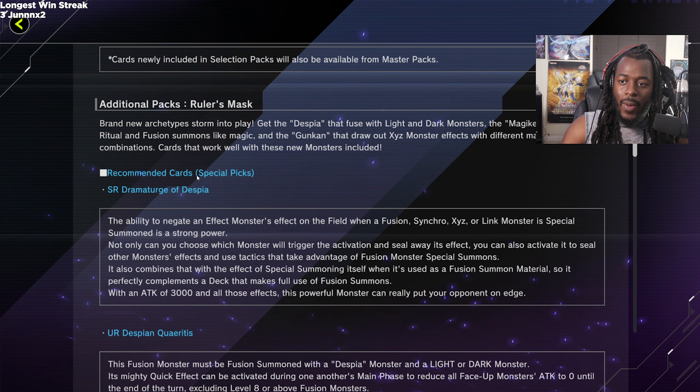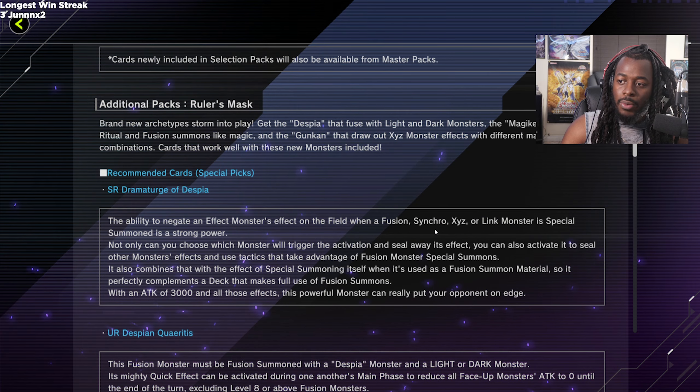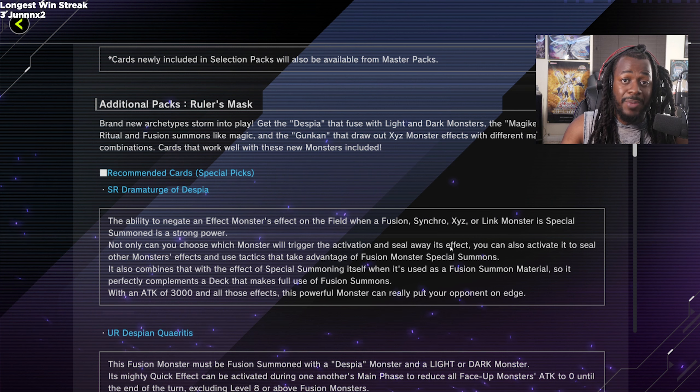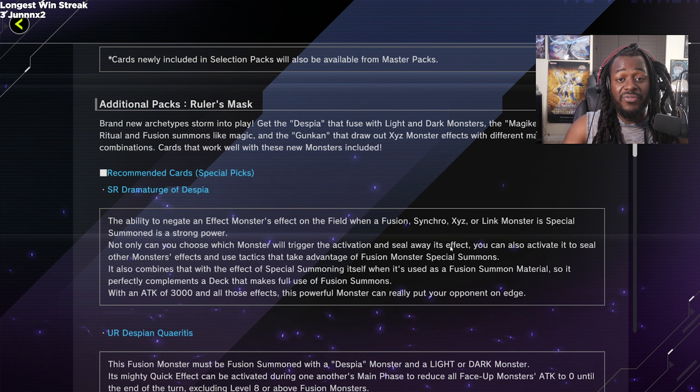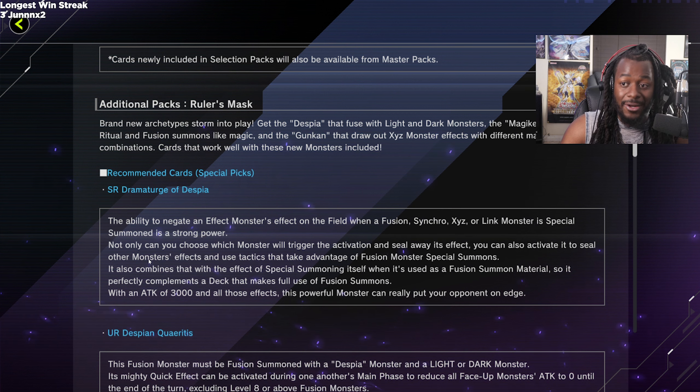The recommended card to get this pack is Dramaturge of Despia. This card can negate a monster's effect when a Fusion, Synchro, Xyz, or Link monster is special summoned. Importantly, those monsters don't have to be Fusion, Synchro, Xyz, or Link summoned — they can be special summoned from the graveyard and still trigger Dramaturge's effect. You get to choose which monster triggers the activation, and you can also use its effect to negate other monsters' effects.